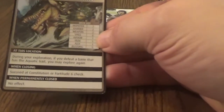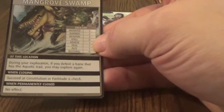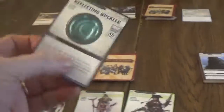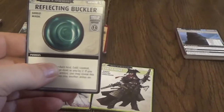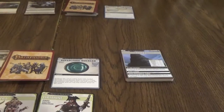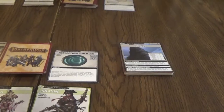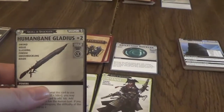The mangrove swamp says: during your exploration, if you defeat a bane that has the aquatic trait, you may explore again. Closing: succeed at a Constitution or Fortitude 6 check, and no effect when permanently closed. We'll start with Valeros, and we get a Reflecting Buckler - Constitution Fortitude ten. I can't get that, so we'll just put that there. I'll play a Blessing of Norberger and explore again. And we have - finally a weapon.